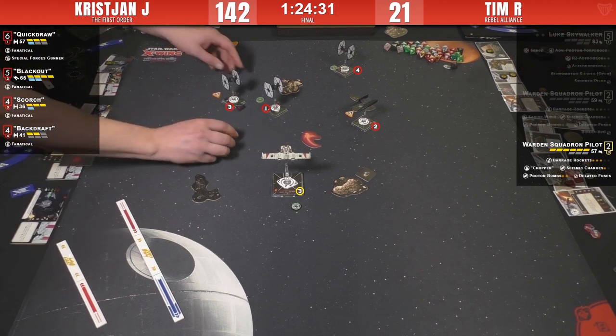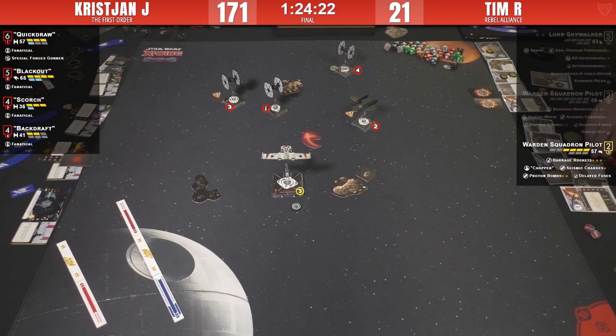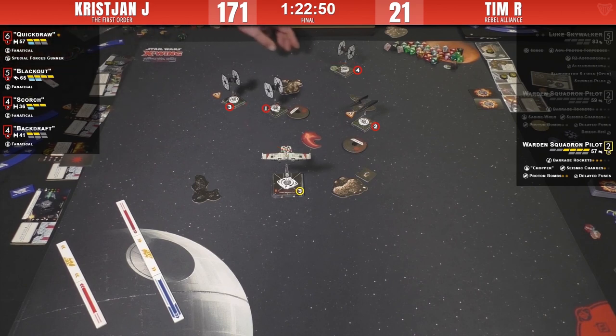It's a four-hull Warden versus an entire First Order mini-swarm. Backdraft is down to two hull, Quick Draw has one shield. This is looking super bad. There's inter-squad trash talk going on — a lot of fun conversation about salty levels. Christian says the salt is accumulating on his shirt. The strategy of charging Luke in with the Advanced Proton Torpedoes was probably ill-considered, going into a wall of four ships. It might have been nicer for Luke to have gone around and gotten behind them.